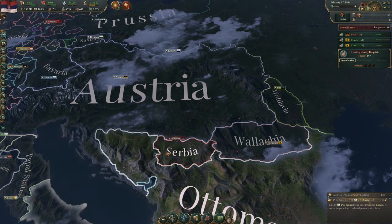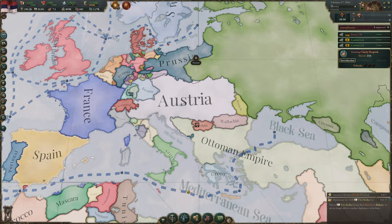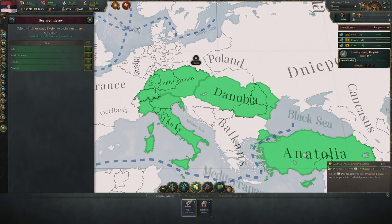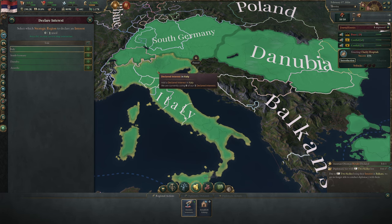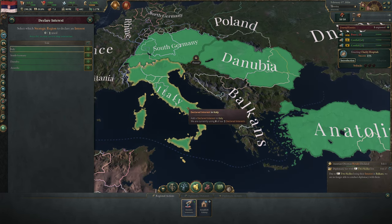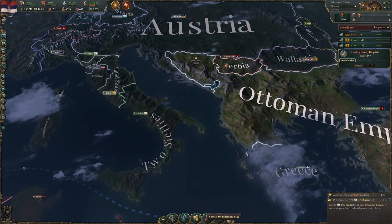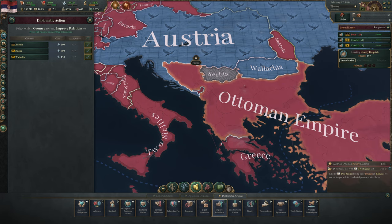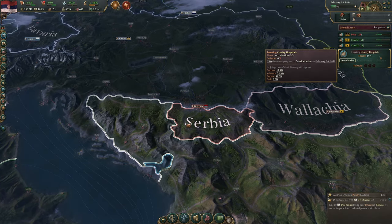Diplomatic ties with Two Sicilies lost — they've lost interest in the Balkans and we can no longer conduct diplomacy with them. As a minor power we can only declare one strategic interest, which determines who we can trade with and improve relations with. Without mutual strategic interest, we simply can't improve relations.